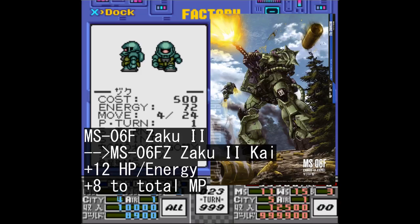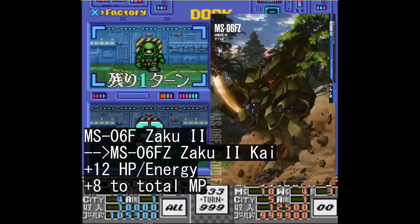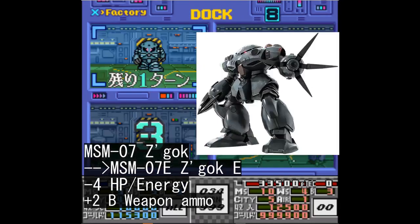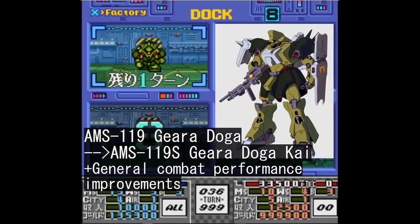Within the Zeon lineup, the Zaku 2 can turn into a Zaku 2 Kai, the Gelgug can turn into a Gelgug Jaeger, the Zagok gets the Zagok E upgrade, and the Ghirardoga gets the Ghirardoga Kai treatment once upgraded.